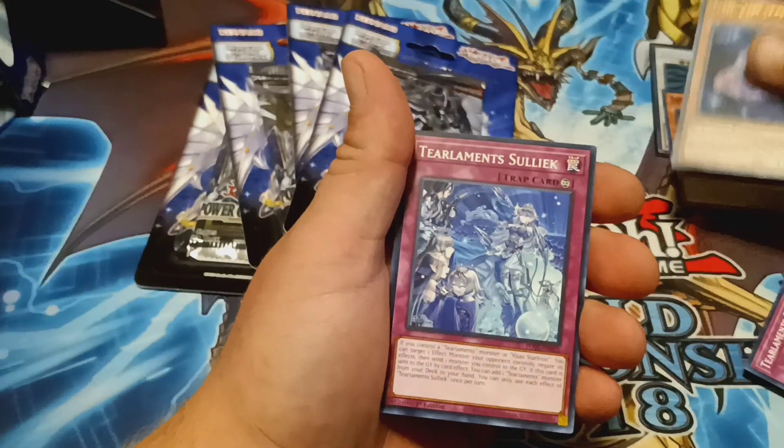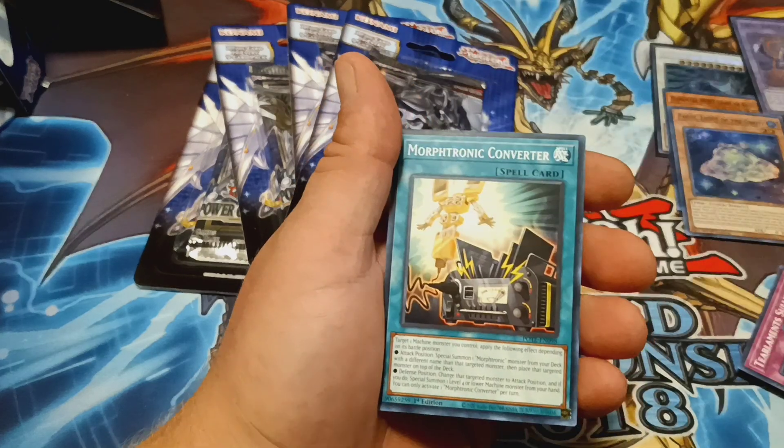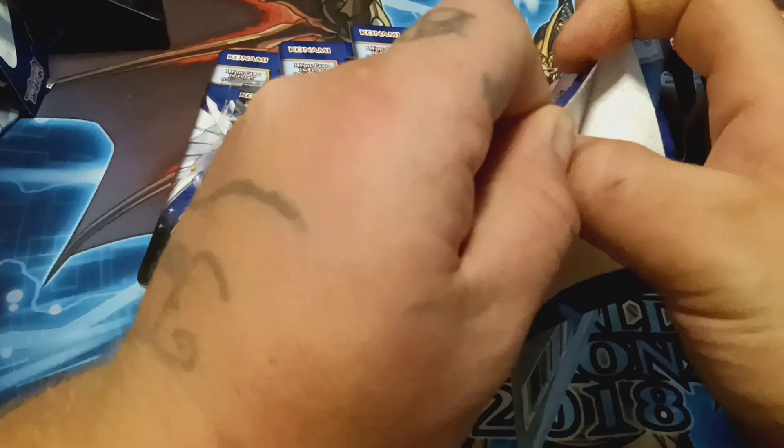It looks pale like an old school faded card. Also Converter Elephant. All right, we have four more packs — can we pull a Starlight out of these?